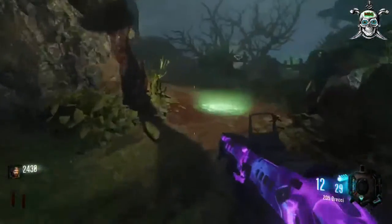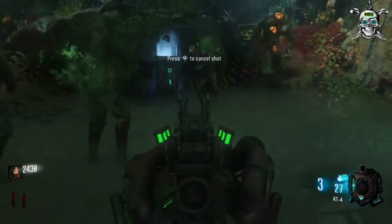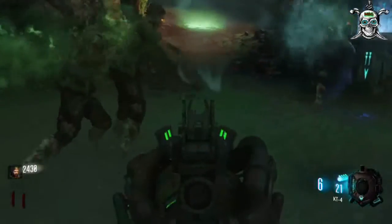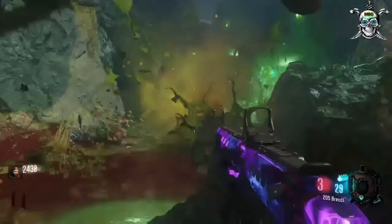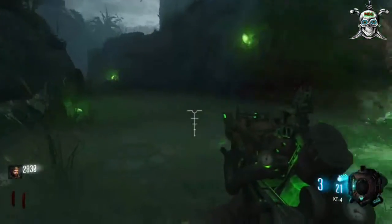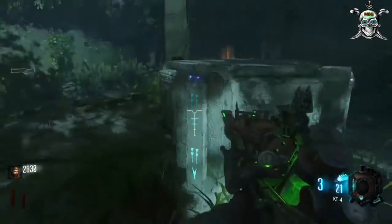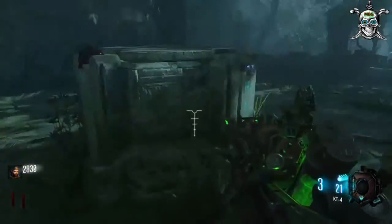Now we're at the plane. I'll put the KT4 down right there at the base and let it do the work. This is a tight area to run — be a little careful, especially with the large mutant zombie running around. As you can see, the KT4 makes this job extremely easy. Once it's full, it sits down, all the zombies go away, you go pick it up, and bring it back to the base. Three skulls down, one to go.